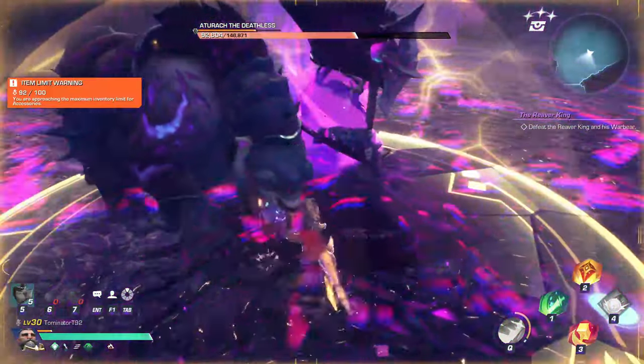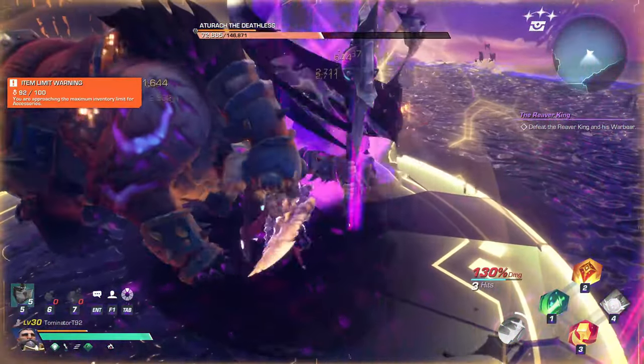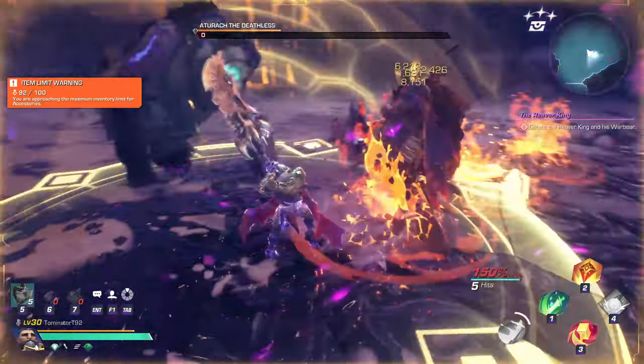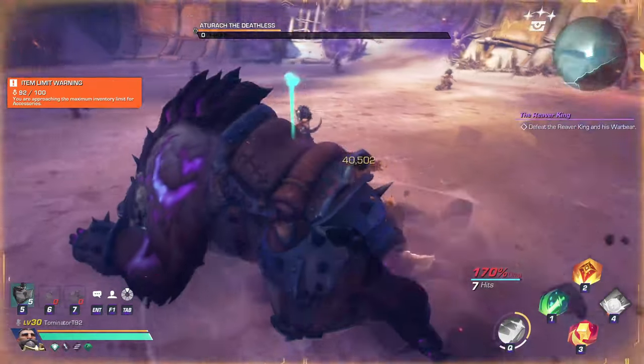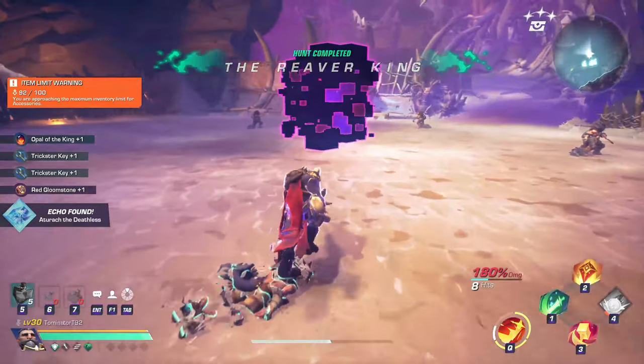When that happens you then want to use your skill number four to place down your invulnerable shield. From there you want to be hitting the bear and the boss at the same time to kill them both — they're both going to take very large amounts of damage from you.